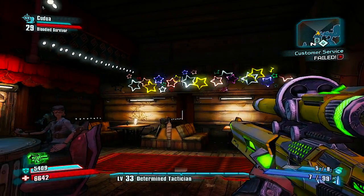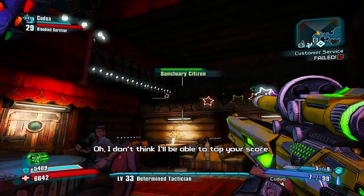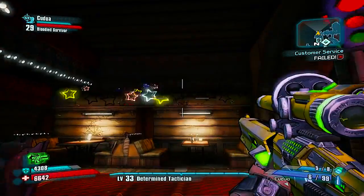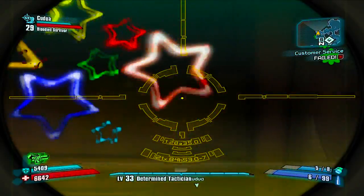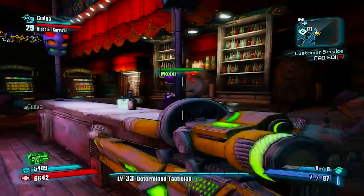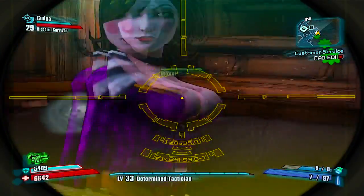The stars have a form. Whenever you see the first star all the way to the left light up, you're gonna shoot it like that, and then you're gonna follow that form until the very last star lights up. You're gonna shoot it before it goes black. Once you've done that successfully, you're gonna want to find Moxxi.